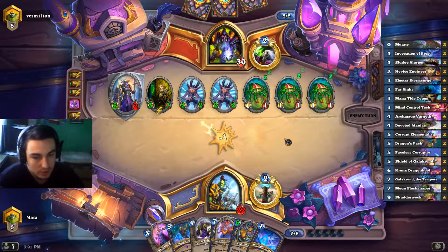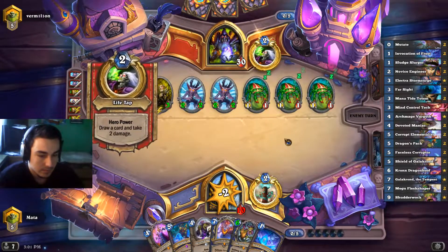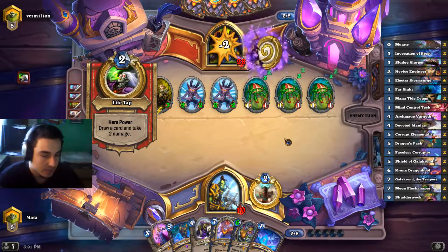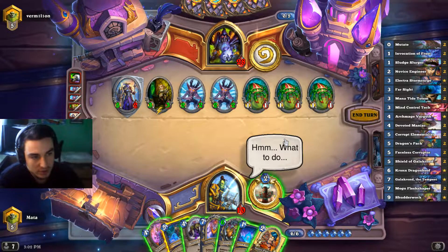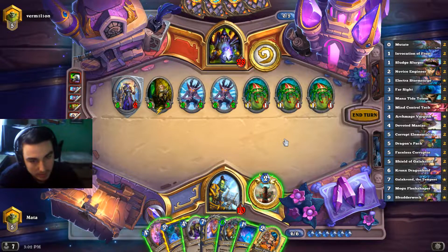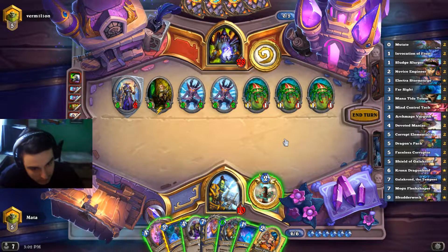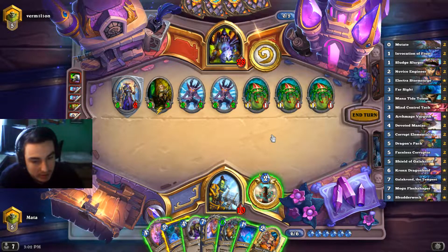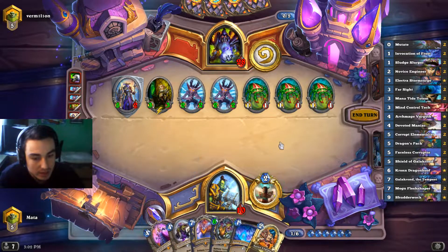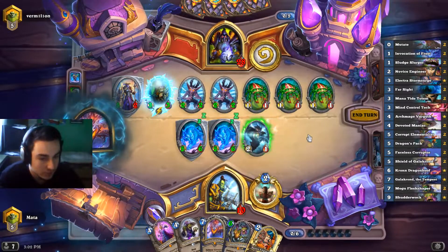Unfortunately hit all the juggles. In this position we need to play Dragon's Pack right now — interesting choice. We can play the devoted maniac and invocation of frost, or Dragon's Pack plus invocation of frost. The question is do we need the 8/8 elementals or only the 4/4s? Against zoolock, the main priority is to survive, so we'll play Dragon's Pack plus the invocation of frost.